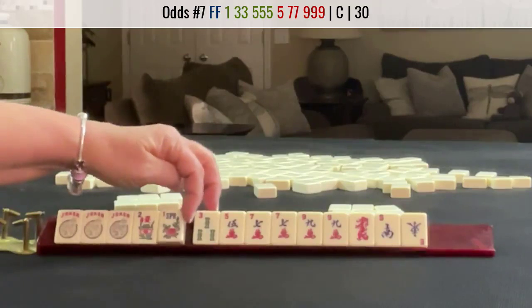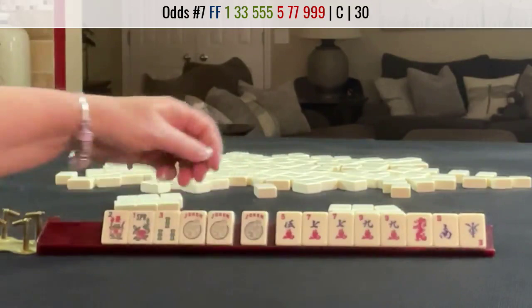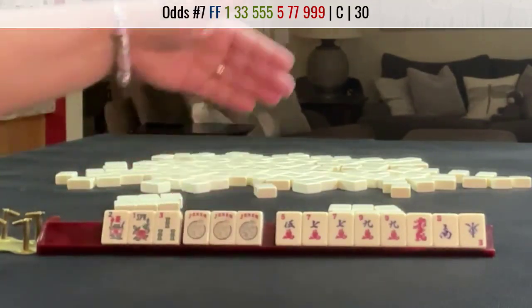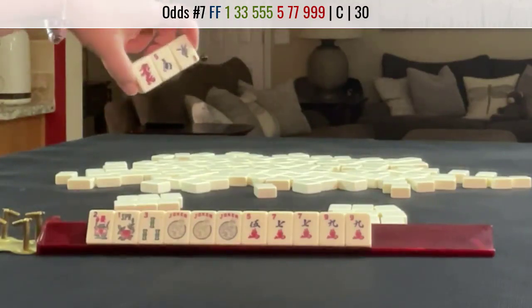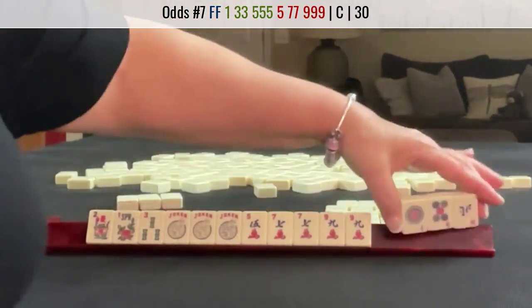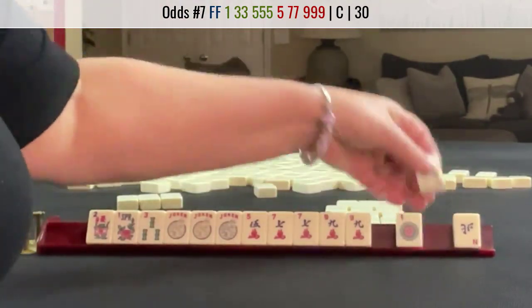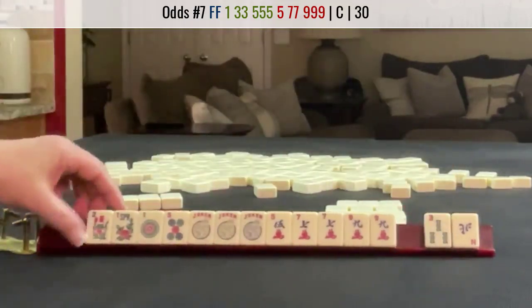We need a one bam — single, pair — three bam, and then a pung of five bams, which we could use. Let's do that. This is a little risky here, but we're on the cross pass, so we have to pass. One five — okay, so that's better than a three. So let's do that.